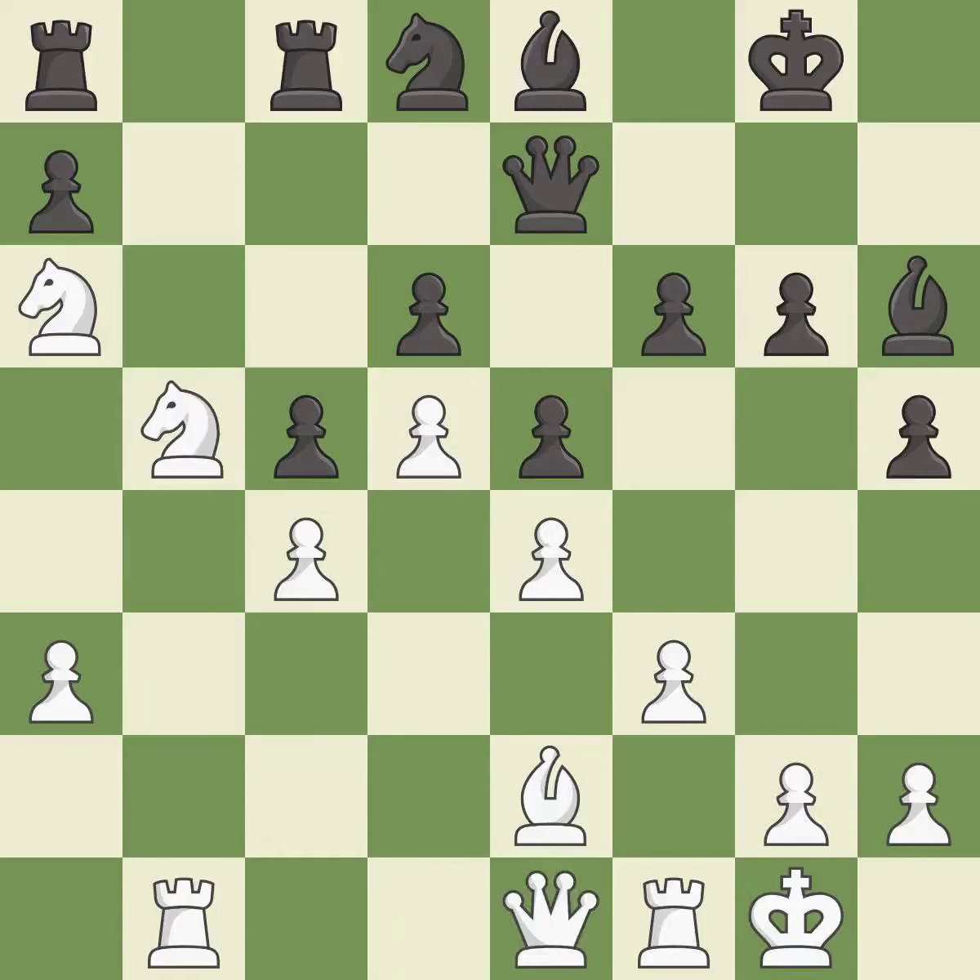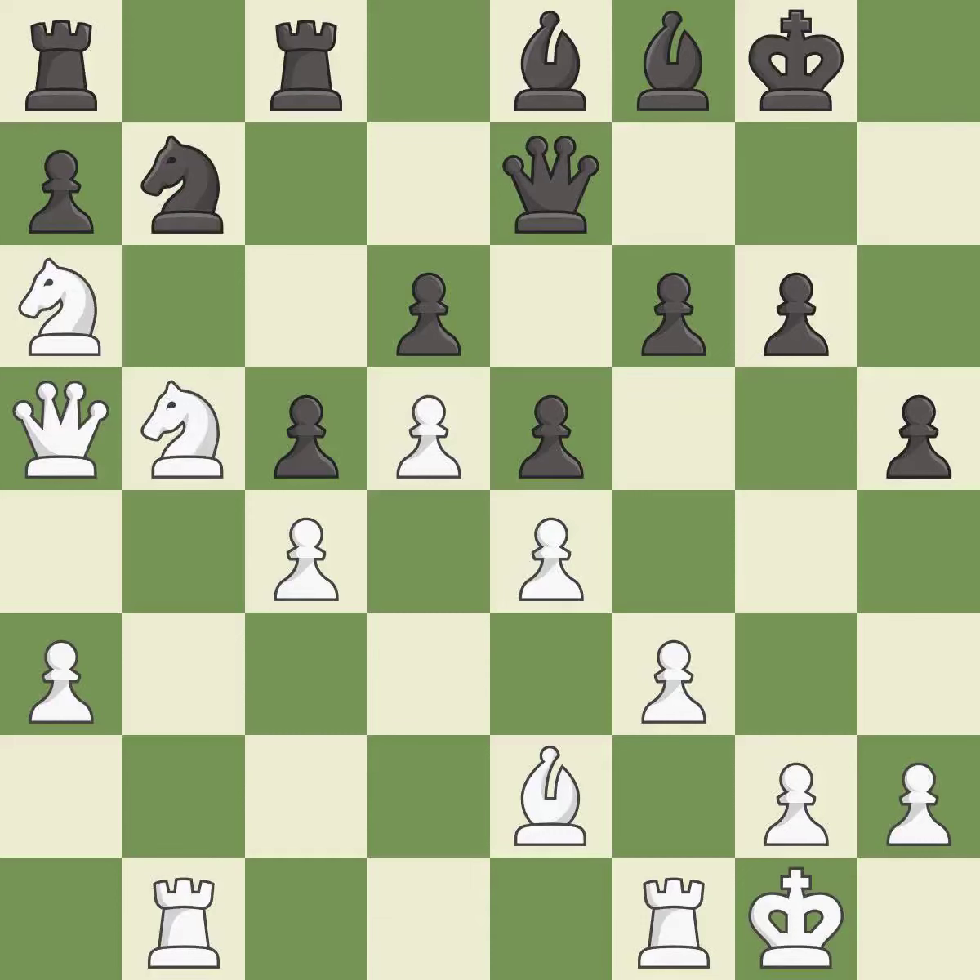This is not the best — an inaccuracy. This is not the right idea — an inaccuracy. This connects the rooks, which helps them coordinate together in the future. This threatens to attack a trapped rook — it is best. This wins a tempo by threatening the queen and forcing it to move away — it is best. This overlooks a better way to move the queen to safety — an inaccuracy.